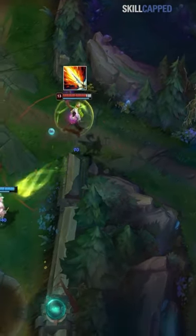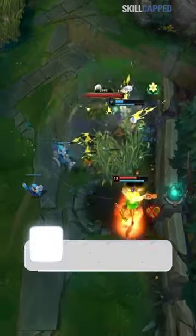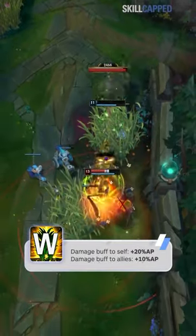You rush Lich Bane. Cast W on yourself to activate Lich Bane on your next auto. While in a brush, you and your teammate's autos will do bonus damage, scaling with your AP.